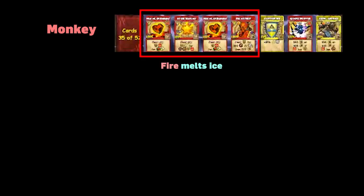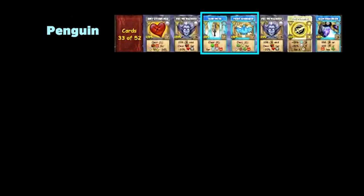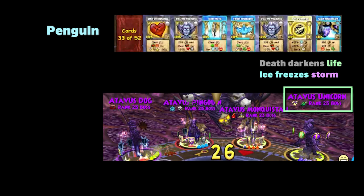If you were polymorphed into a monkey, you have fire and myth cards. I remember that fire melts ice — which mob is ice? The penguin — so you hit the penguin. If you were morphed into a penguin, you get ice and death cards. I remember death darkens life, or ice freezes storm, so which mob is life or storm? The unicorn. If you were morphed into the dog, you just hit the dog.